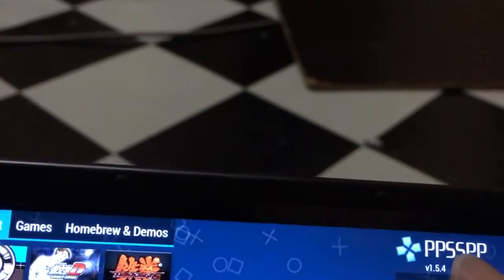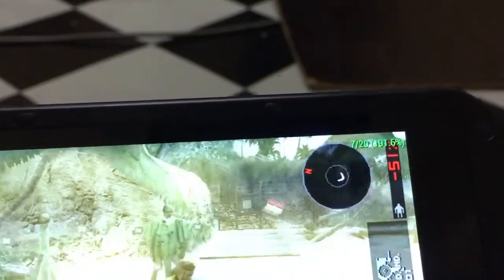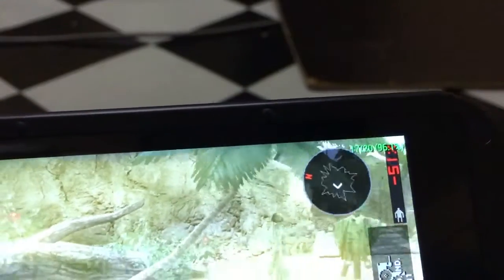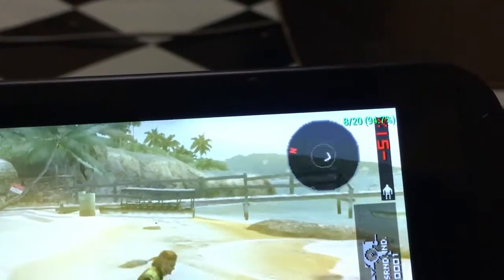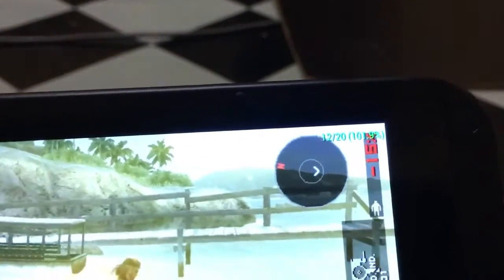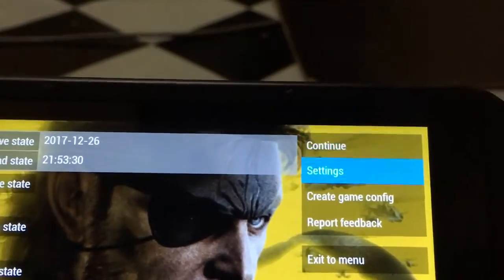Let me show you one more time a final comparison with the OpenGL renderer. Reloading the save state — we get back to the very low frame rate again. A bit playable but still very bad, with high stuttering in OpenGL mode. As a conclusion, Vulkan API definitely helps in PPSSPP. That's all for today — thanks for watching, bye!